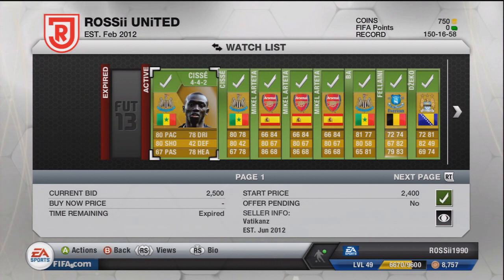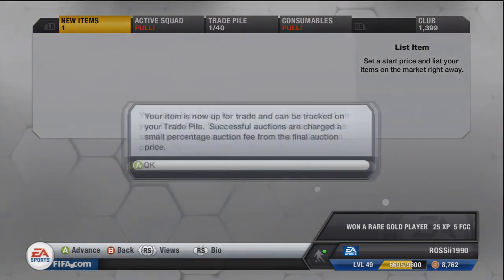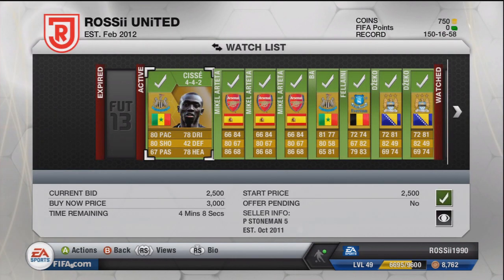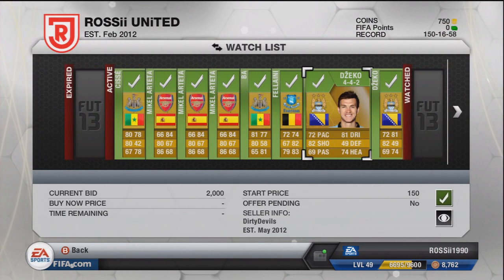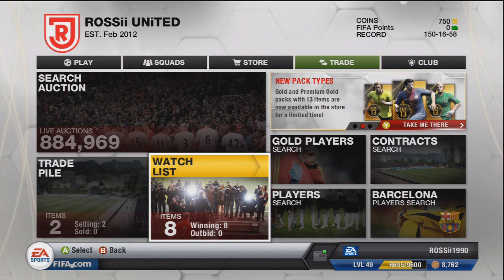We got Cisse for 2500 - we'll instantly list him for 3000 buy-now. That's about a 400-coin profit on one player, which isn't great on its own, but across 10 players you make about 4000 coins. It's pretty decent doing it consistently. Obviously the better you get and the more expensive players you use, the more profit you make. I couldn't show you that in this video because I haven't got enough coins, but hopefully this gives you an insider look at how to trade with Premier League formations.